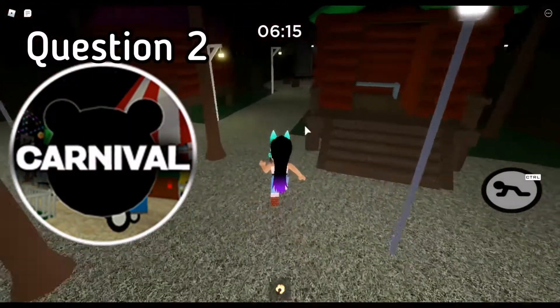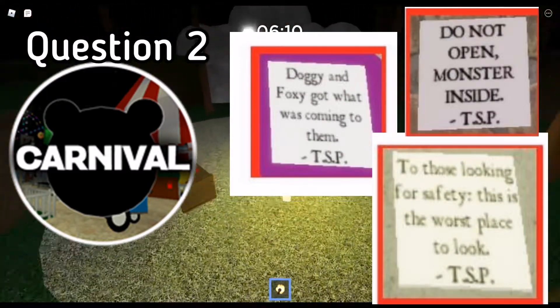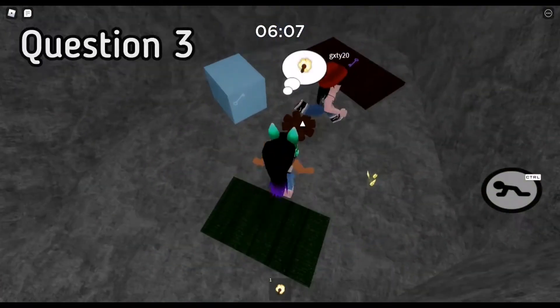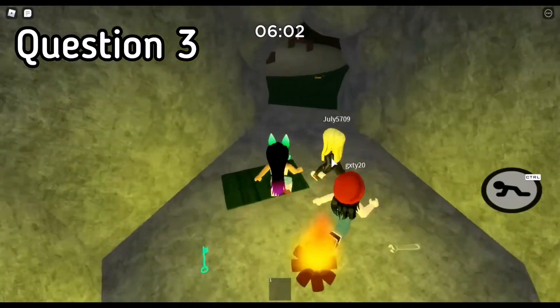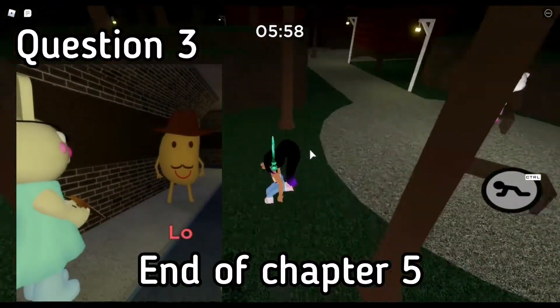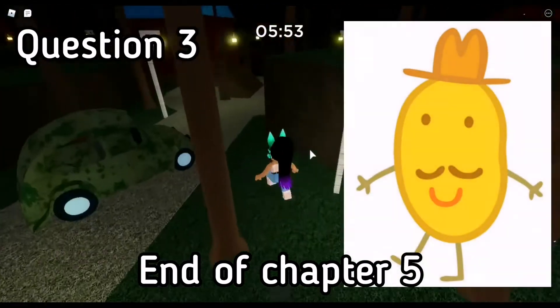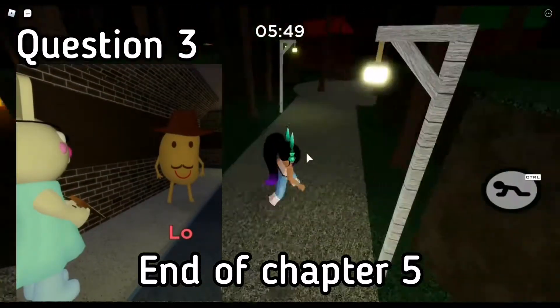And these are some of the notes. Question 3 was when did Mr. P first make his appearance, as in what map? And the answer is the end of Chapter 5. This is when we first see what Mr. P looks like — he looks like Mr. Potato — and he was in the sewers with Bunny.